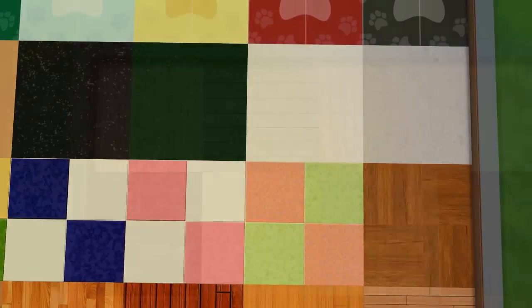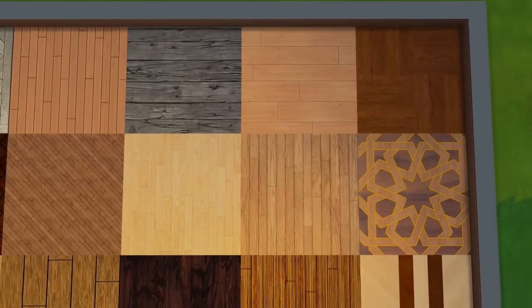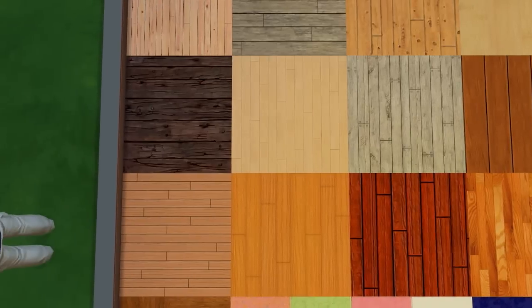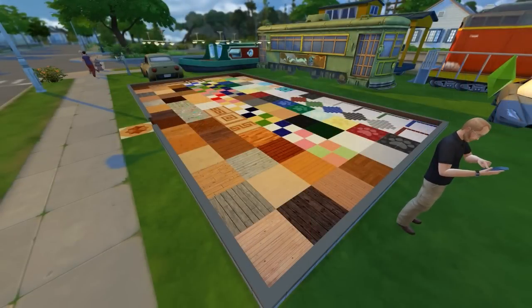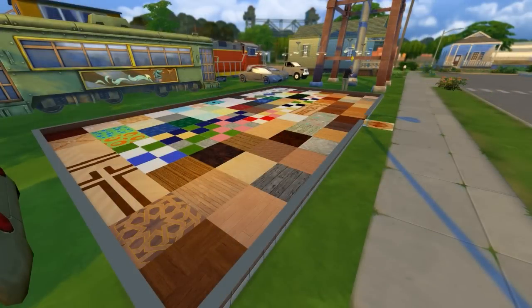We've just kind of thrown them all together here which doesn't look too great, but in a room they look good. The wood is a little more noticeable as slightly lower res on some of them, but the more detailed patterned wood textures actually look pretty good — I'm surprised at how well they converted from The Sims 2. In total you get dozens upon dozens of new floors: 48 new wood floors and 78 new linoleum floors, all converted from The Sims 2.